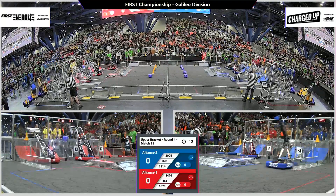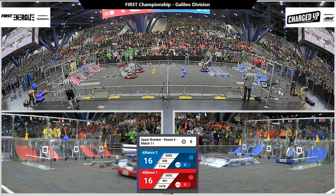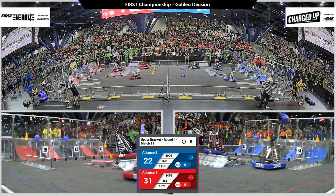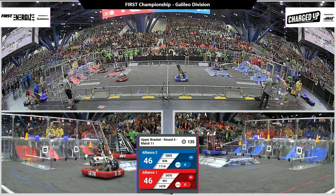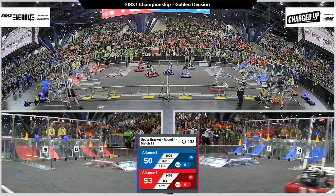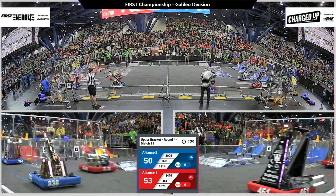We are on Galileo and these robots are energized for match number 11. Robots working on pre-programmed settings as they're scoring in their grids. Red Alliance with five game pieces scored, then up to six, seven total game pieces for the Red Alliance. Blue Alliance with six scored during Autonomous. Drivers now take the controls.